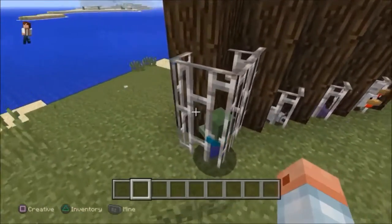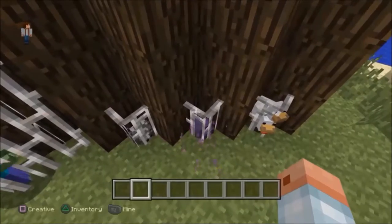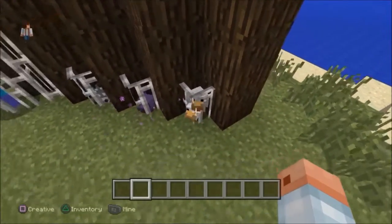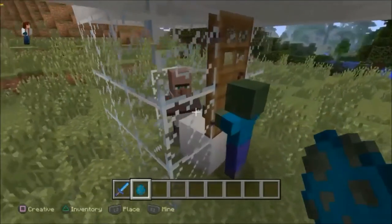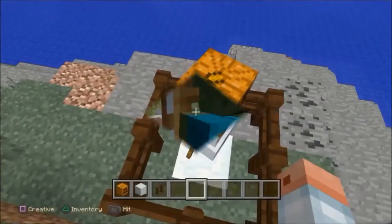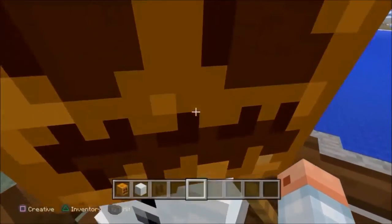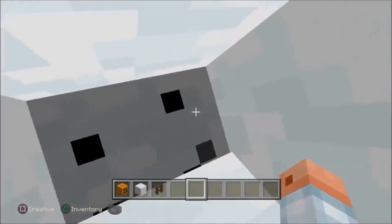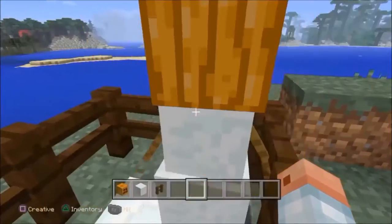Chickens, endermites, silverfish, and baby zombies are so small that they can fit in a quarter of a block. Zombies cannot open a door that is immediately one block higher than their ground level. Snowmen are secret agents that hide their true identity under their pumpkin mask — this pumpkin mask can also be worn by us, and it prevents endermen from attacking us when we look at them.